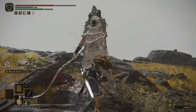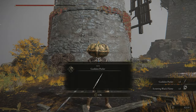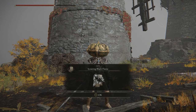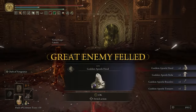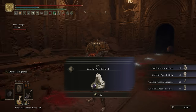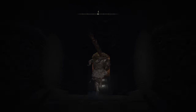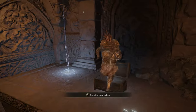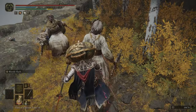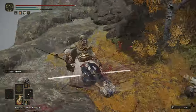You'll get different rewards for beating each iteration of the Godskin Apostle. The windmill village fight will reward you with his weapon, the Godskin Peeler, and the Scouring Black Flame incantation, while the one you fight in the tower basement will gift you with his armor set. Oh goody, now I can wear a skin suit. There will also be an area after that boss fight where you can open a chest to get the Godslayer's Greatsword.